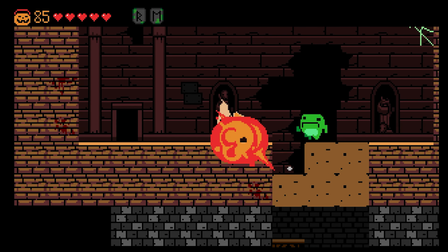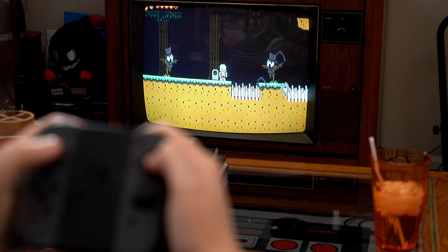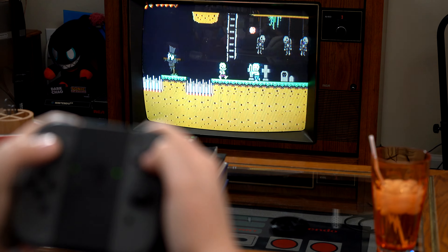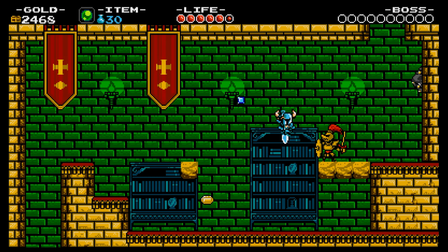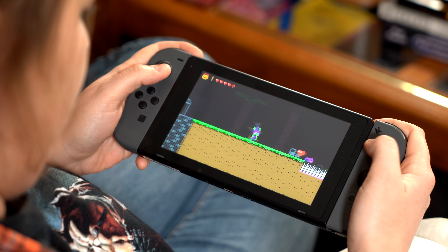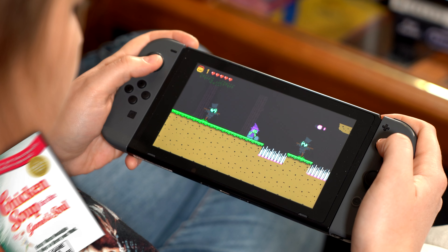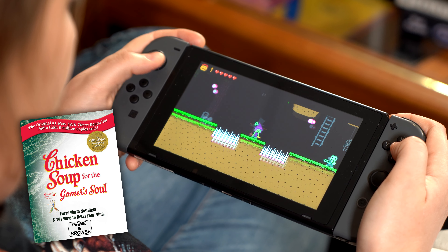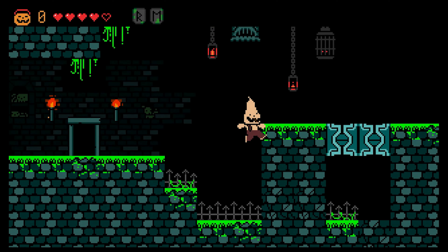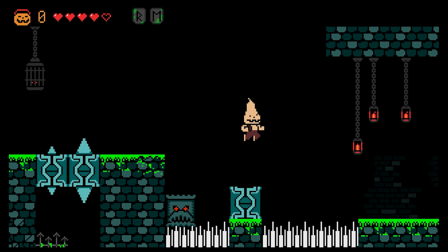Halloween Forever falls into the old-school 2D side-scrolling platformer genre. This style of game has become very popular within the indie crowd, thanks to the massive success of games like Shovel Knight. This type of game is always good by me — who doesn't like a good old-school-inspired platformer? 2D platformers are like chicken soup for the gamer's soul. They're comforting and can be relied on for a good time. Staying in line with that, Halloween Forever is easy to learn, fun, and isn't overly complicated.